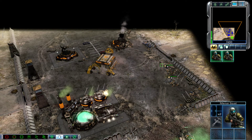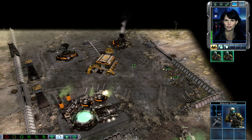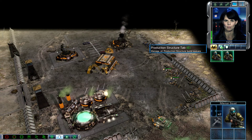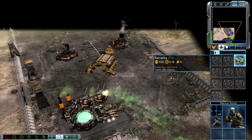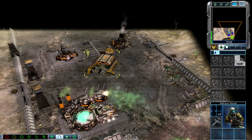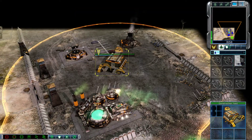Establishing video uplink. Commander, you will need a bigger force to stop Nod. Select your construction yard or the structure tab on the command bar, then click the barracks icon. Building. Incoming transmission. Before engaging more Nod forces, bolster your own army with the infantry.